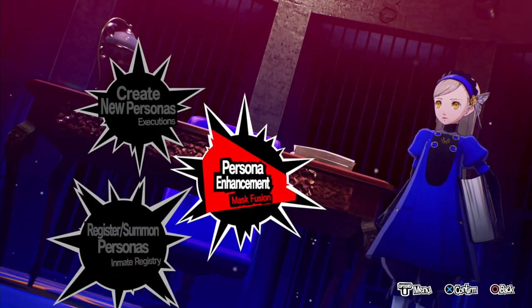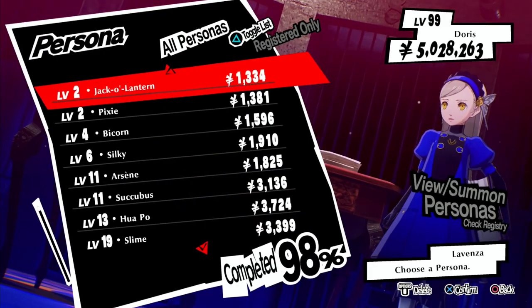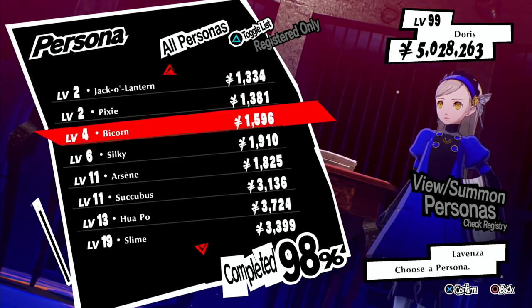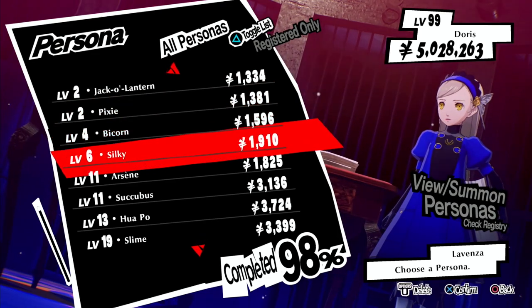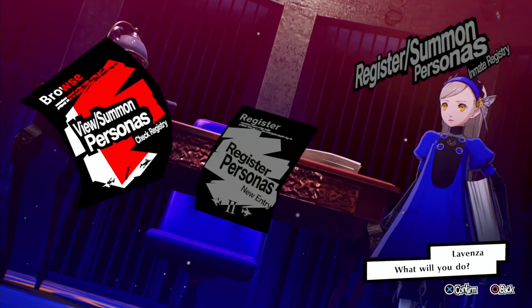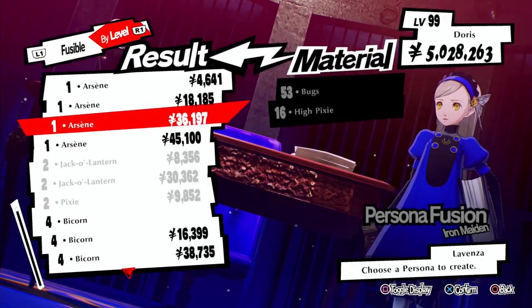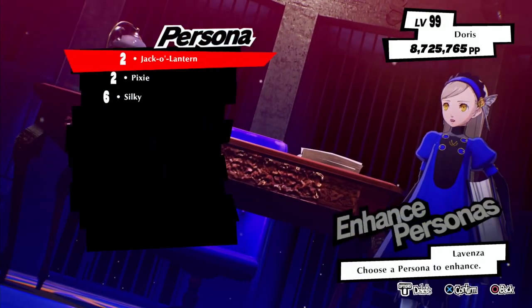PP sorted. What I'm going to do is take you through a first cycle slowly and then do it a little bit quicker. So Jack-O-Lantern, Pixie and Silky — these are the three. I've already bought them. They want to be at their default levels; if they're not, go into Executions and fuse them again then register them so they're back at their default levels. You'll see why that's useful in a minute.